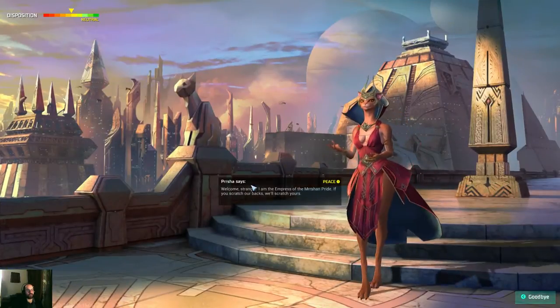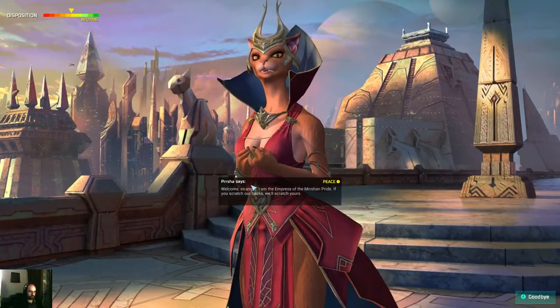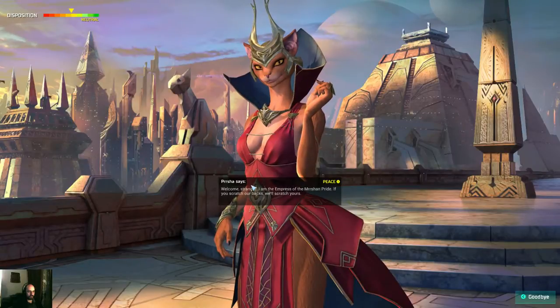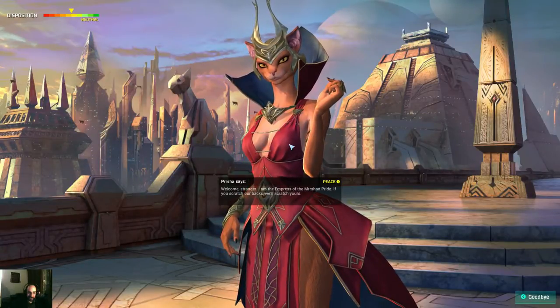There's someone talking to me — hi, Marsha. I am the Empress of the Marshawn Bride. If you scratch our backs, we'll scratch yours. It's a cat with breasts — basically, it is.